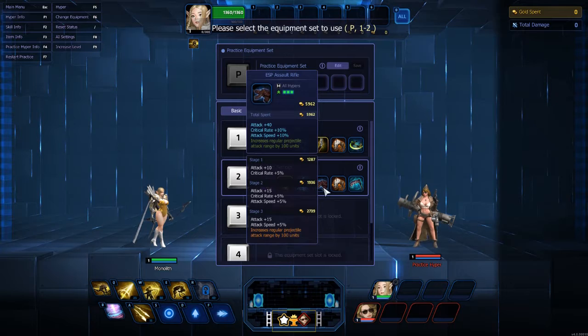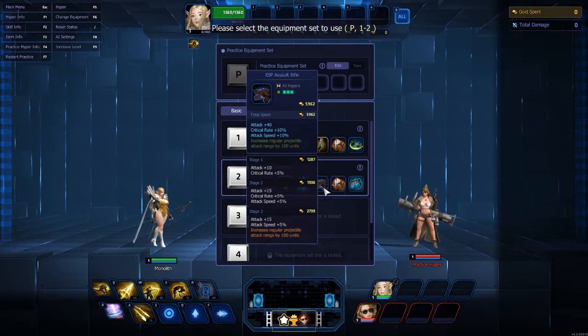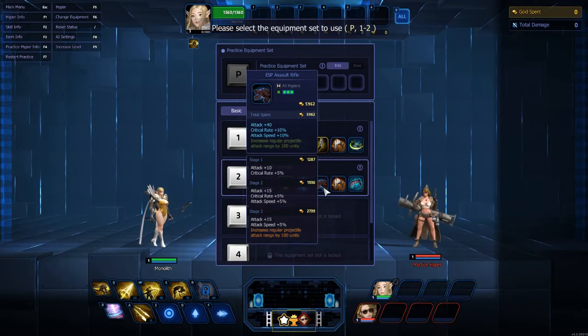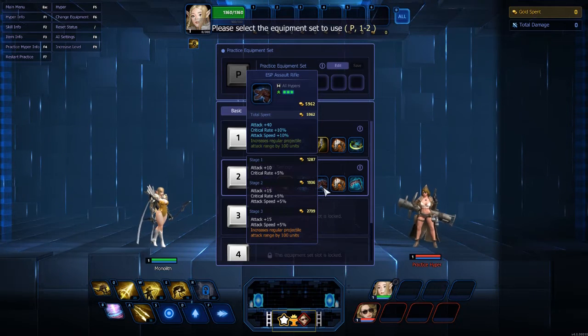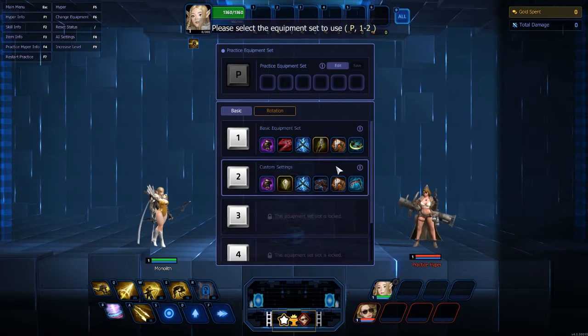A lot of people aren't really happy about the Assault Rifle with a lot of hypers, but I like to use it on her. I actually was shown it in a game — shout out to the homie that showed it to me, I can't remember her name right now, but you know who you are. Anyway, it does help and it works with her ultimate.